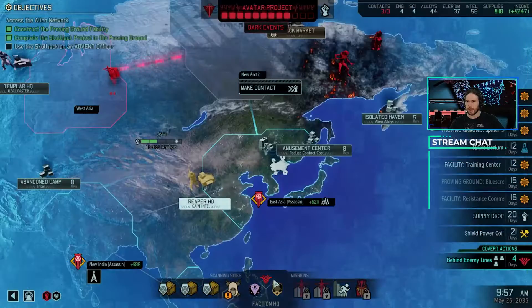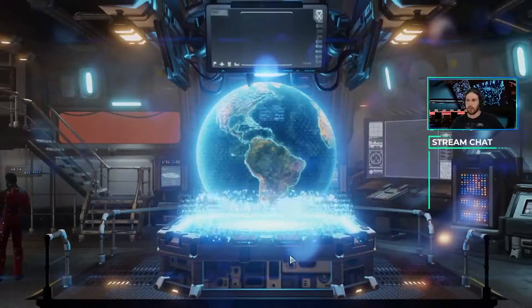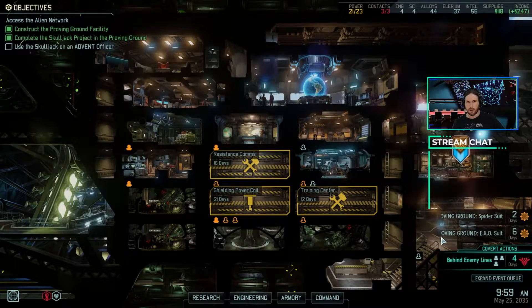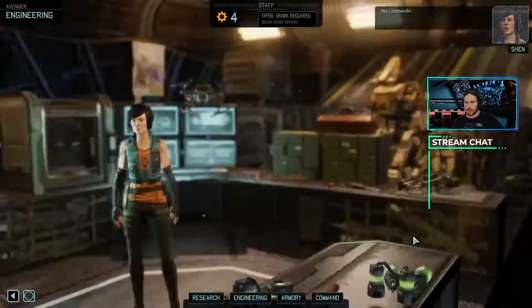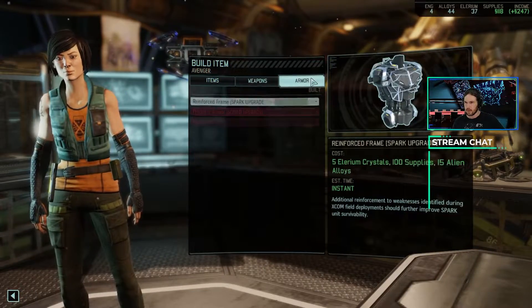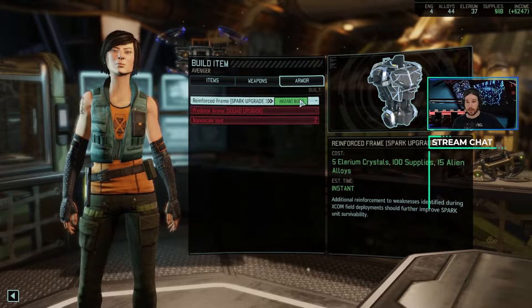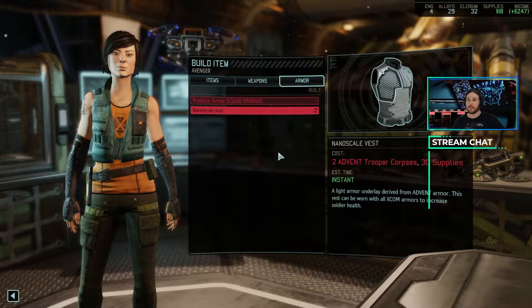Before I do anything, I want to make absolutely sure there aren't any other upgrades that I can buy right now. I have 118 supplies. I'm gonna check in Engineering really quick. I can do the Reinforced Frame for the Spark. Since I'm sending the Spark, I should definitely do that.